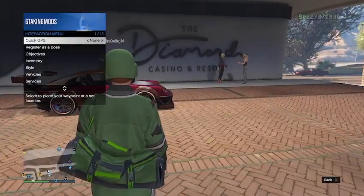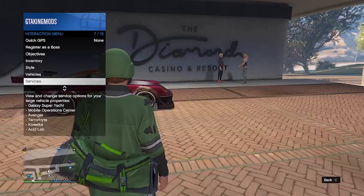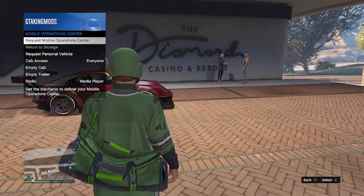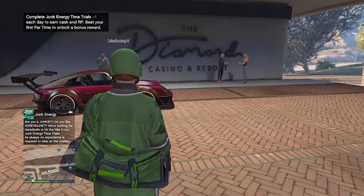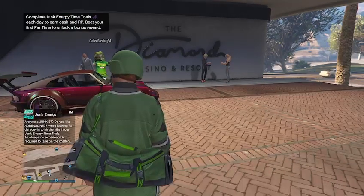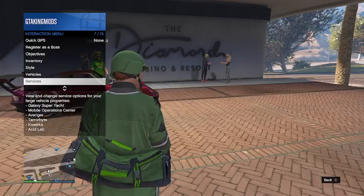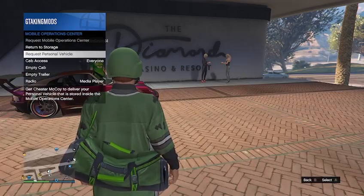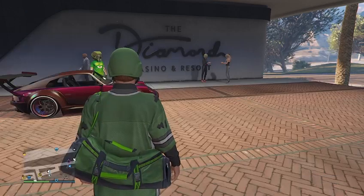Once outside, go into the interactive menu, go to services, and request your Mobile Operations Center. Then go back to the interactive menu, go to services, go to Mobile Operations Center, and request the personal vehicle that is stored in the back of it.